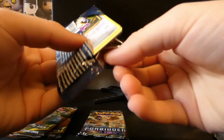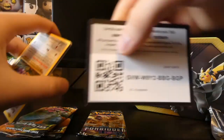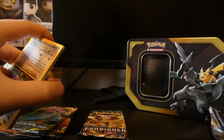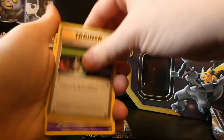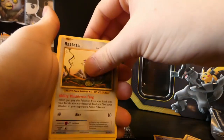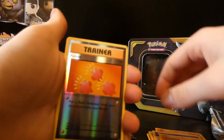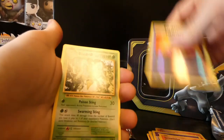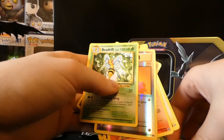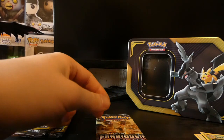Going straight into the XY Evolutions, having a fun time opening it as we always do. We have the code card there for everyone. One, two, three - no energy, and we've got a trainer. We've got a Coffin, a Revive, a Switch, Rattata, Charm, an energy, Pikachu, a Growlithe, a reverse Revive trainer, and on the end just a normal Beedrill.